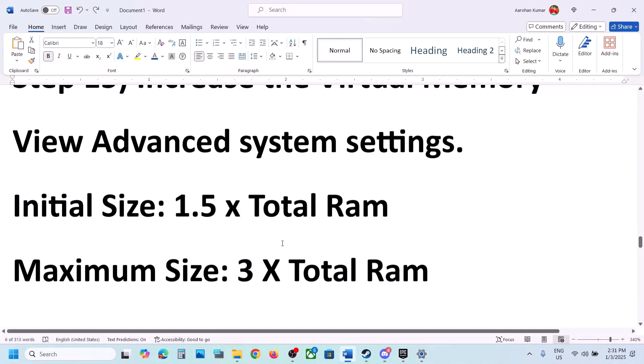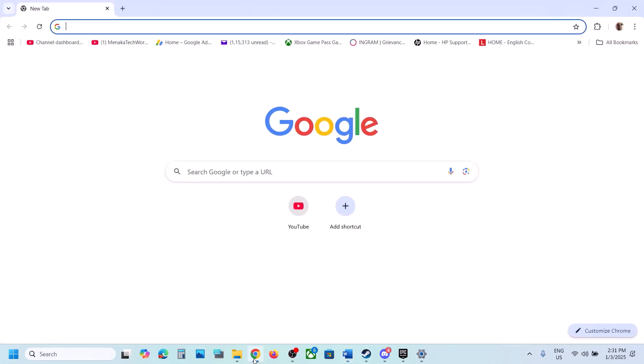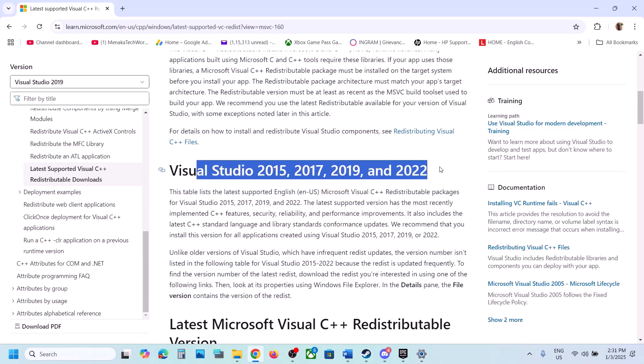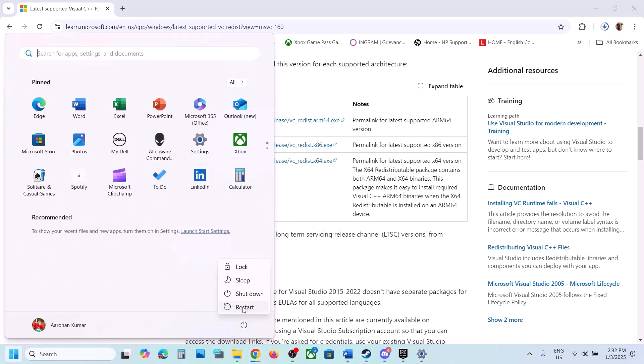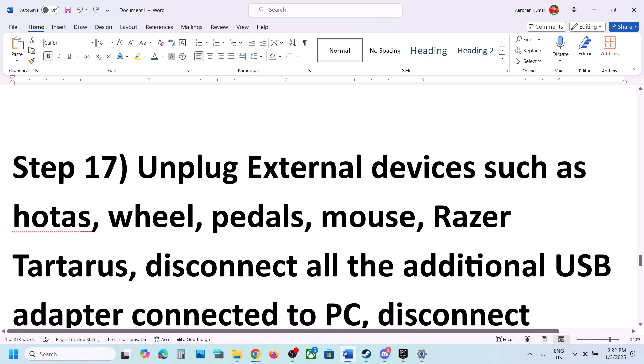The next step is to install the Visual C++ redistributables. Copy the link from the video description and open it in your browser — it will take you to the Microsoft website. Scroll down to Visual Studio 2015, 2017, 2019, and 2022. Download both the x86 and x64 versions, run both exe files, install them, restart your computer, and then launch the game.